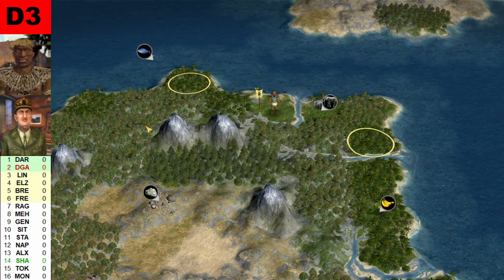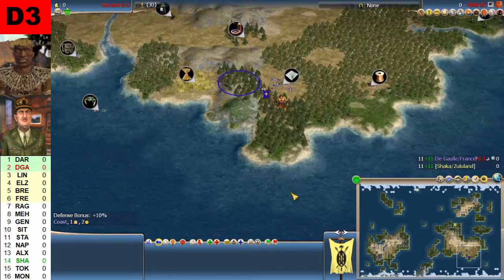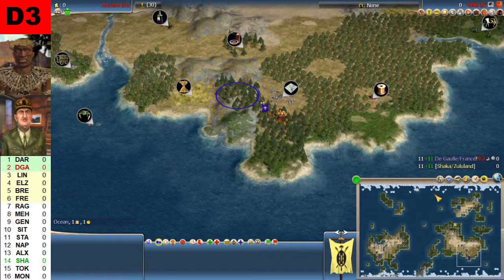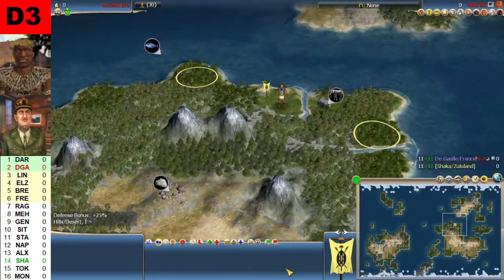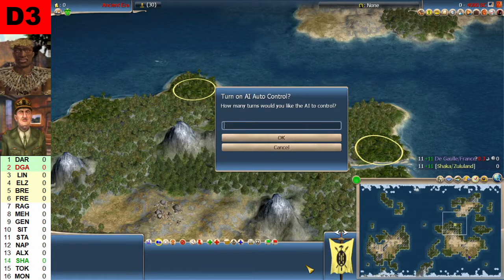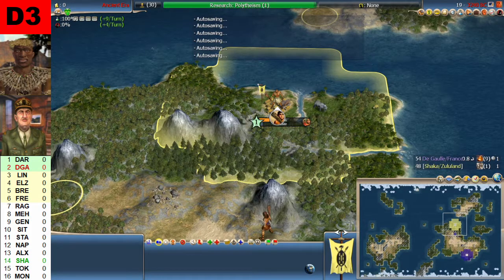Chaka has ivory, fish up here, stone, and some bananas. A little bit to the south on this continent we find the Gaulle, and he is starting off with wheat, marble, copper, spices, crabs, and iron over here. So a good start it looks like for the French. We'll just have to wait and see how they develop their empires. Let's remove the resource bubbles and get this game started — Chaka versus de Gaulle in the second to last game of the opening round.